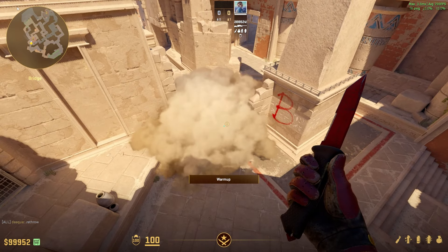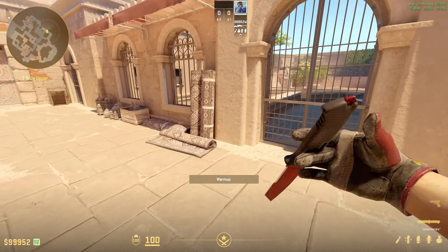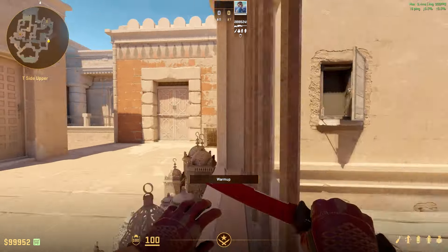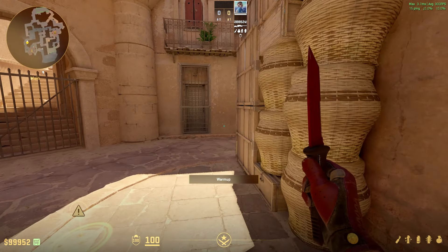Did you know you can throw this smoke all the way from Saudi and it's the best B fake smoke ever? You can actually throw it from this corner right here, and as you can see up on the sound map, anybody playing behind right here won't even hear a jump, so you don't have to be worried about that.